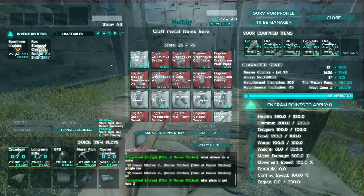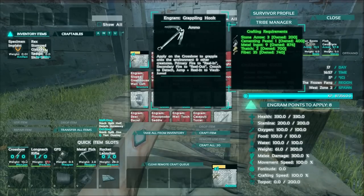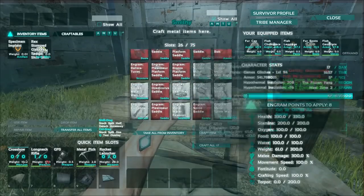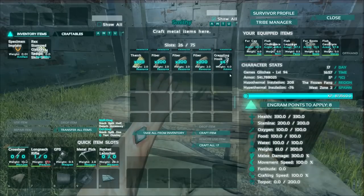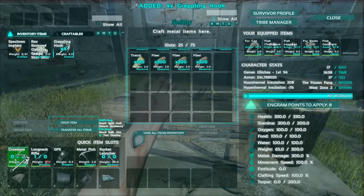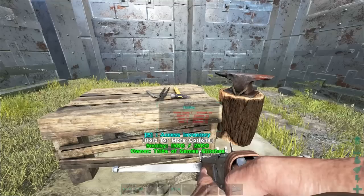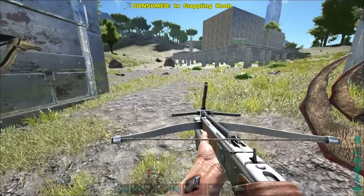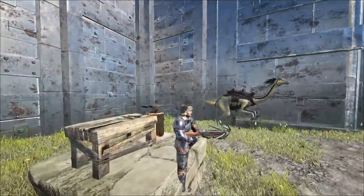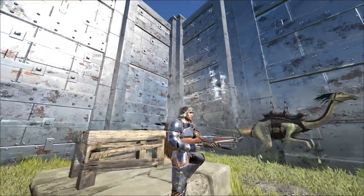Now once you've got your favorite crossbow, it's time to craft some grappling hooks. They craft quite fast, as you can see, and of course you equip them to your crossbow. You've got yourself a crossbow with a grappling hook — can't wait to go and try it out.